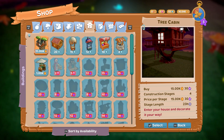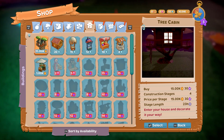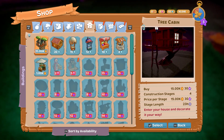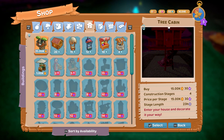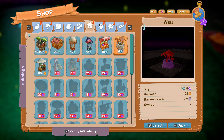Look at this — a tree cabin! What does that take? 15,000 coins — and we can technically afford it. But we're going to have to consider that next time. I might buy it just because it's awesome. And we still need to do the barn.